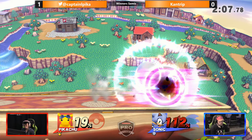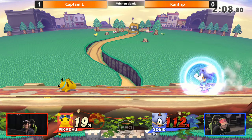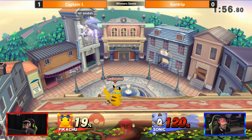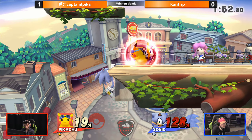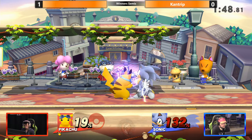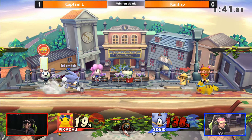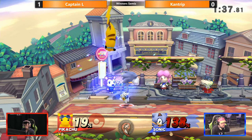Just gonna throw out the Thunderjolts here. I could see Kantrip getting out of that situation. Going for fair to up smash, but I think it's kinda tight. Just gonna Spin Dash to the other side of the stage. Up throw to nothing — I guess if you're at up throw at 100%, you gotta wild away. Kantrip has yet to be able to mount any sort of offense whatsoever.